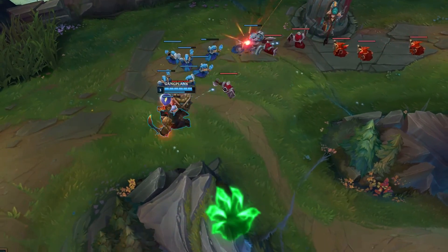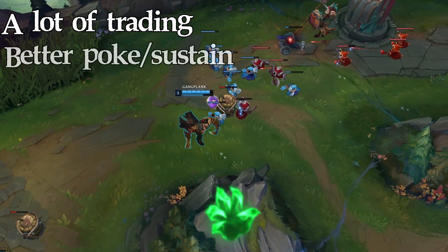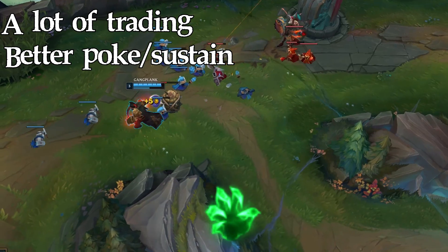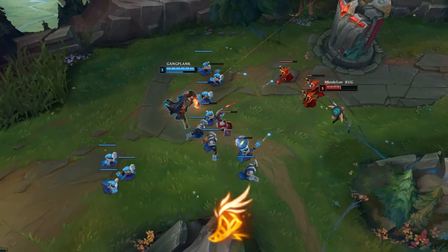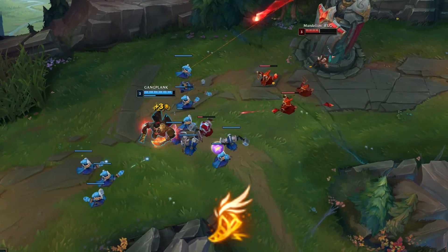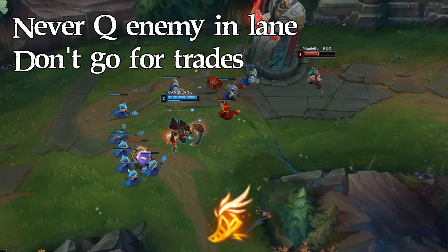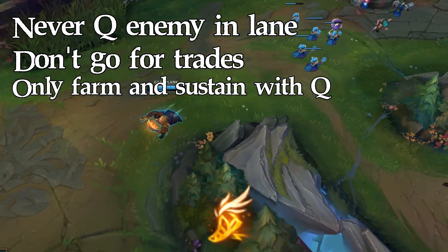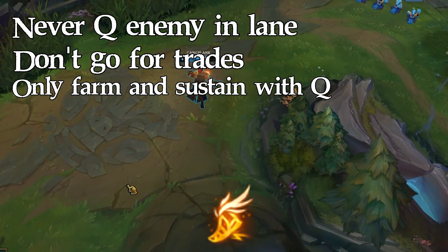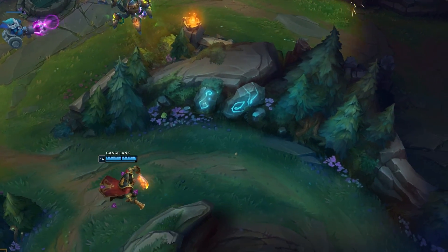That pretty much means you get a lot of free gold and have easier scaling towards late game. Next is Grasp — this is for lanes where there is a lot more fighting and trading. It adds extra damage on your poke, makes you more tanky, and gives you slight extra sustain. Now for Fleet Footwork, this is for lanes where you won't be interacting with your opponent because Gangplank is going to get out-traded every time. The goal is to spam your Q on minions, sustain the lane, and spam your ultimate with Presence of Mind.